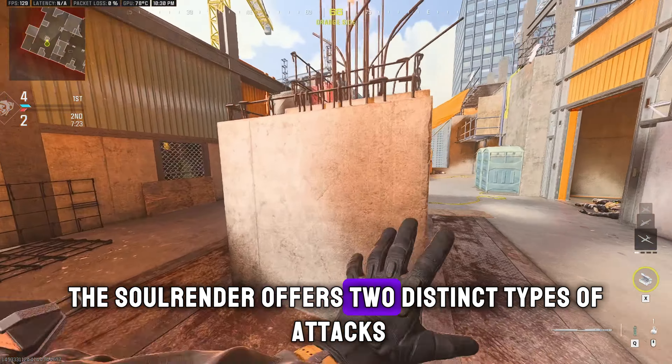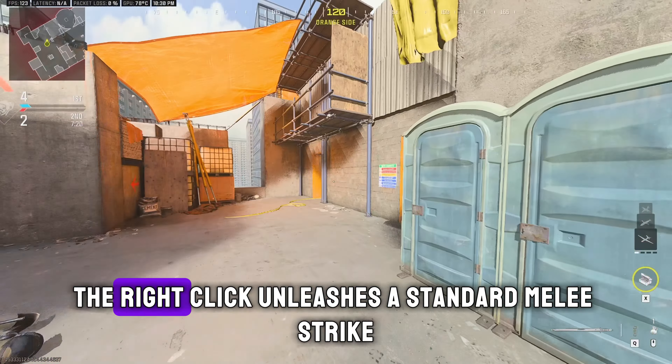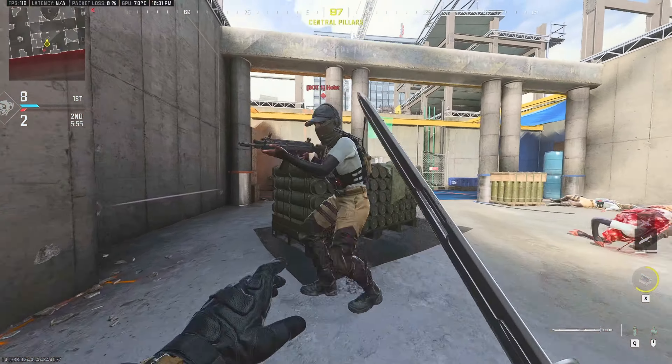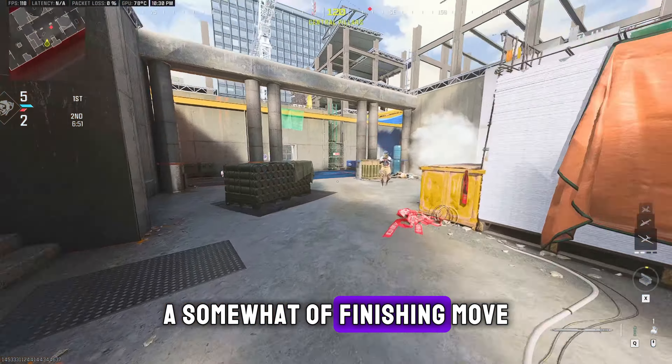The Soul Render features two distinct types of attacks. The right click unleashes a standard melee strike, while the left click delivers something of a finishing move.